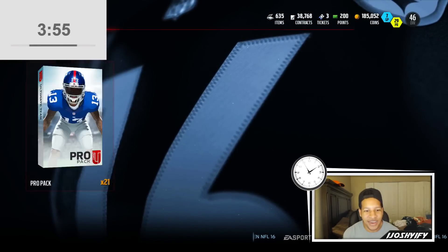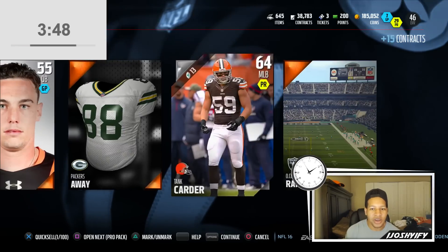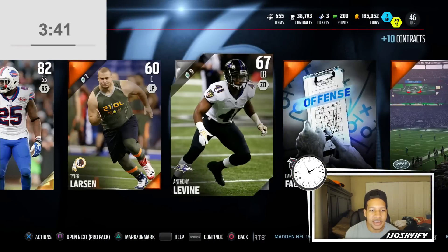Another elite — 80 overall. We got a free safety. What are we missing? What are we lacking? I think we need a running back, we need a strong safety. We got another corner. I think we need a running back for real — that's what's coming to my head first. I think we need a few more receivers too. We don't need any more safeties.